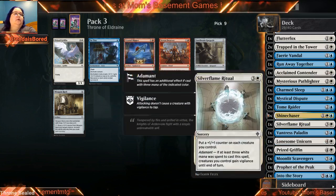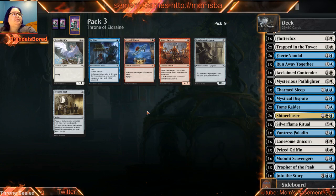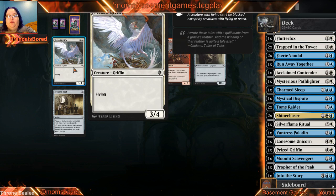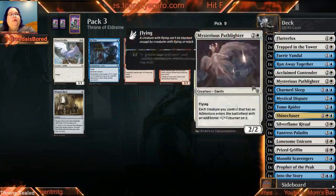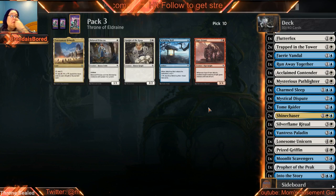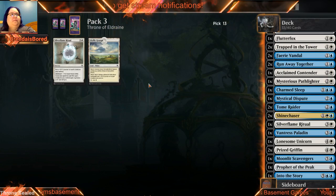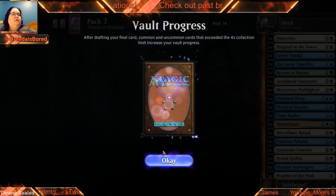I really think the Griffin is going to do more work in our deck than So Tiny, especially since we don't have ways and we already have one in there. I'm just gonna take that. Take another Witching Well — we're gonna have to kind of think about how we're laying this out here. It's gonna be some interesting cuts. The last few cards — nope. Okay, let's take a look at this.